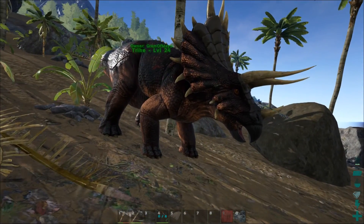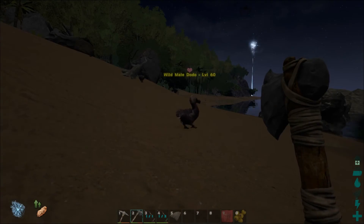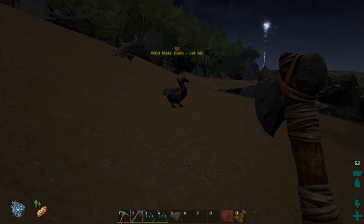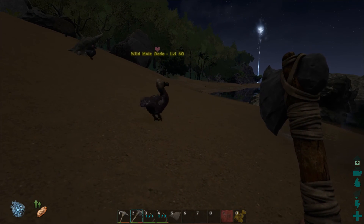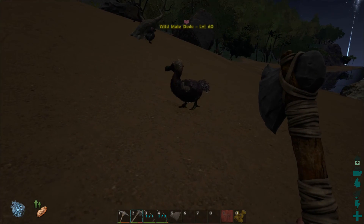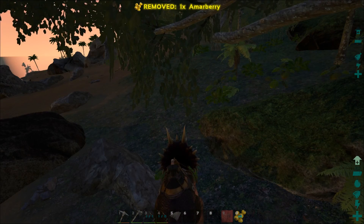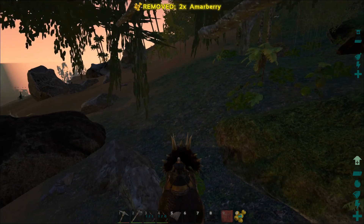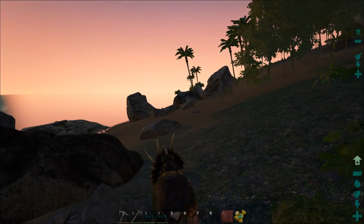She's tamed and she's level 24 — we are ready to go. I need to get the trike saddle on her. What I'm doing now is going around killing dodos and collecting hide off them. There are a lot along the riverbank here, so I should get enough hide pretty quick. Finally after an hour I'm able to craft the trike saddle, which I now have on my creature and I'm able to ride her.